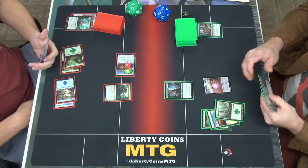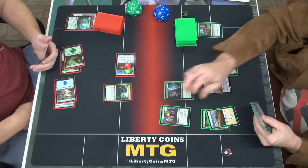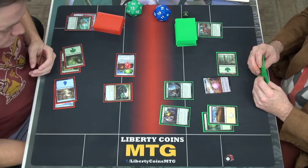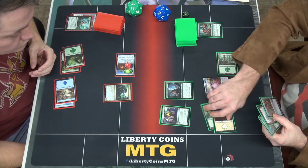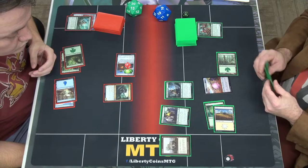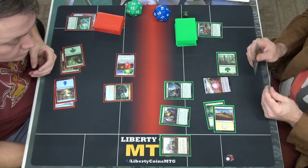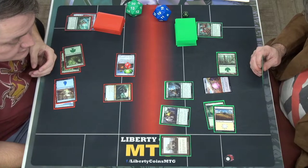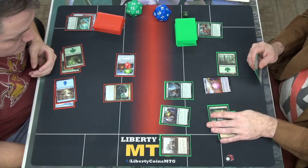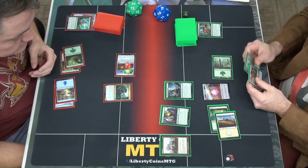I'll play Alloy Animist. It has: pay three to target a non-creature artifact — I get control, and it becomes a four-four artifact creature. Then I'm going to pay two for Millstone. I'll pay two and tap it — target player mills two cards for one mana value.